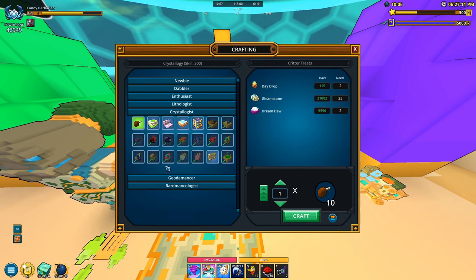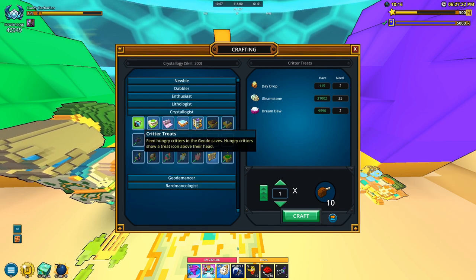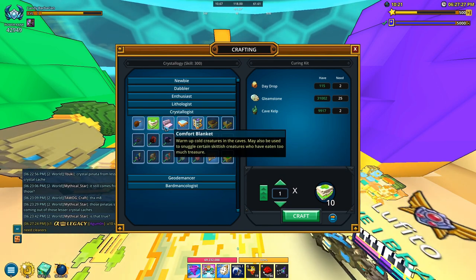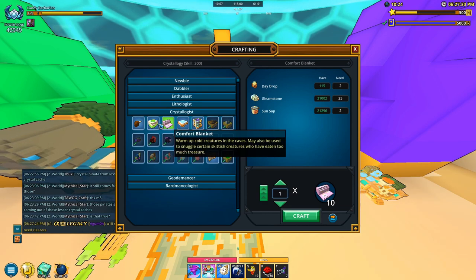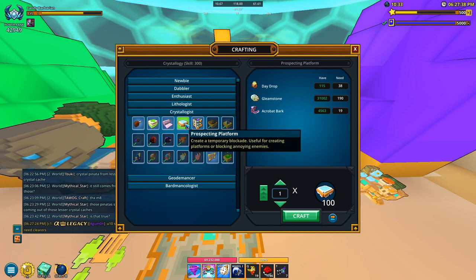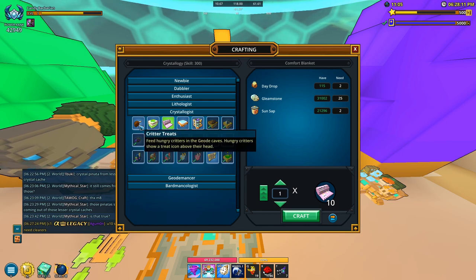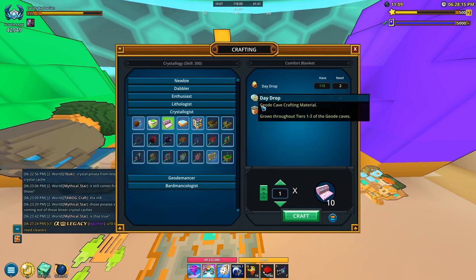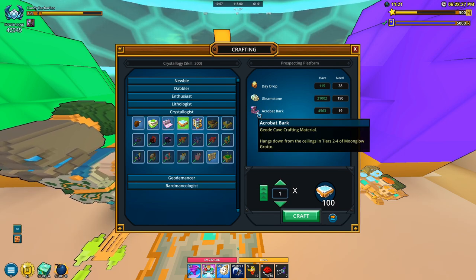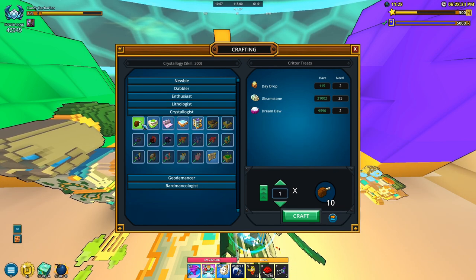So now we have some more critter treats. Remember the ones we had up top were five treats — the ones down here are 10, and further down are 100. What I would do is craft the new critter treats over here, along with all the stuff you'd need: the blanket, the curing kit, and the treats. There is also a prospecting platform you can craft — it's just three resources. Out of all these options, it's going to be easiest to craft these three things here, since the resources come from tiers one through three. For the acrobat bark you'll have to go a little further — tiers two to four. Pretty simple — just craft those if you have the resources.